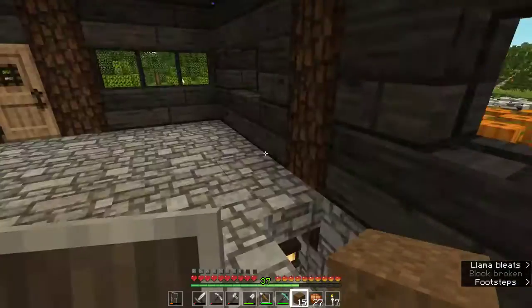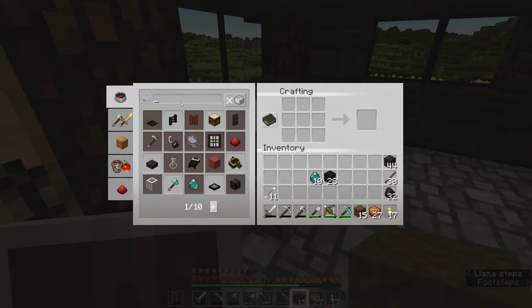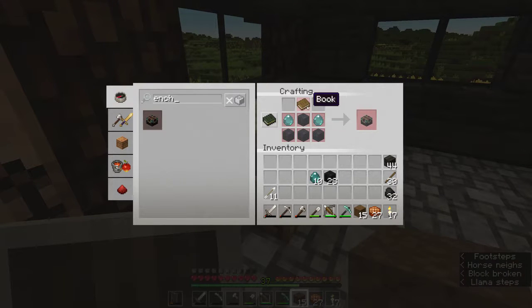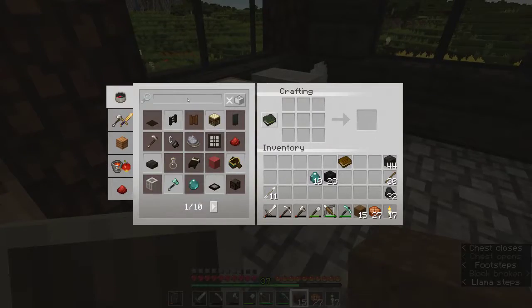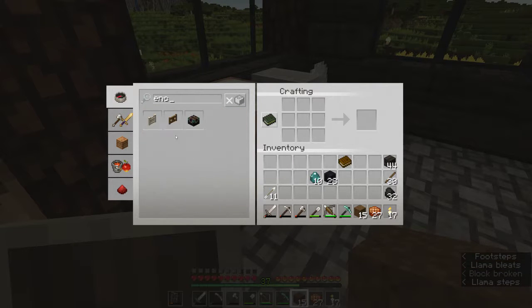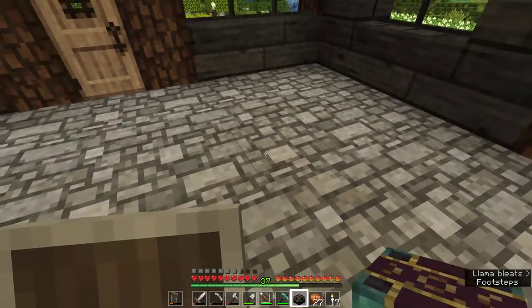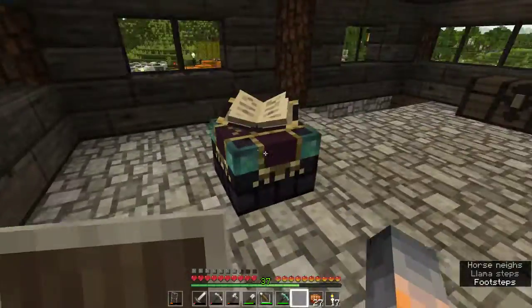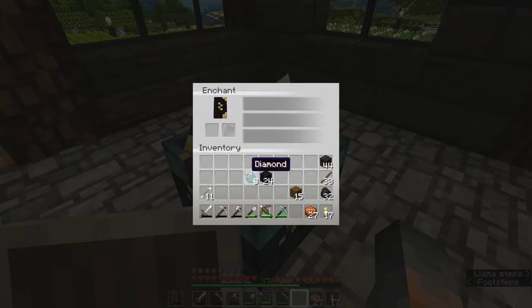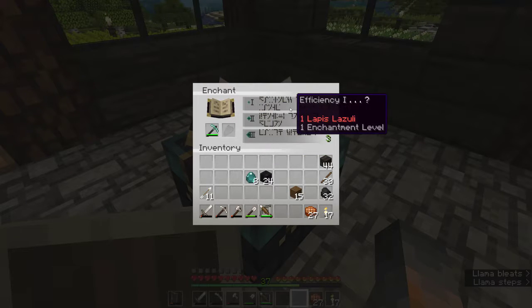Let us build our Enchanting table. Let's build here. You want a book — easy. Luckily you only need one, so even though it's a little bit harder to build, it's good enough. I'll toss it here. You want some space around it so you can surround it with bookshelves. And we can throw our Diamond Pickaxe in — if we add Lapis Lazuli, we'll have some options.